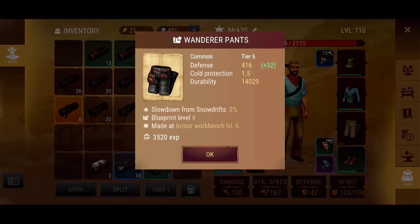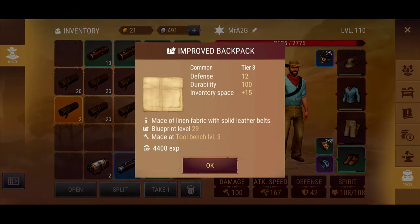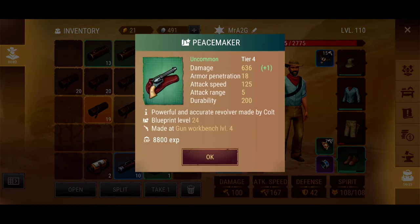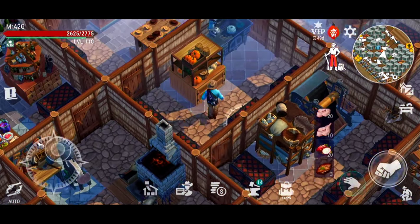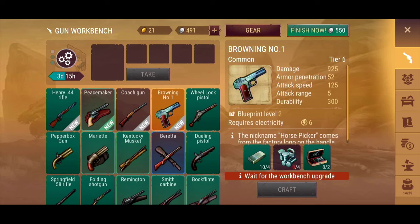I'm hoping to get some pretty good stuff particularly from the uncommon tubes. We've got an upgrade to the Wondrous Pants — defense went up to 416, not too bad. I'm hoping for tier 6 anything and everything. We're going to get a large quantity of regular stuff too, but if we can get some good weapon upgrades I'll be happy. And there we go — a Browning upgrade, that's also tier 6! Armor pen went up, and damage is 925 now — I think it was 840 before.